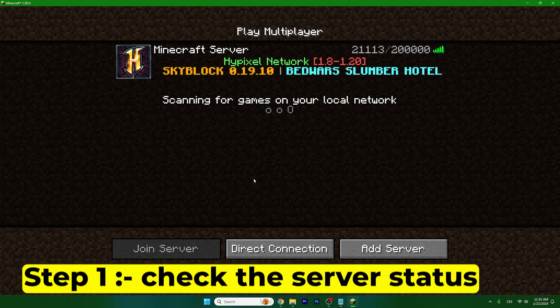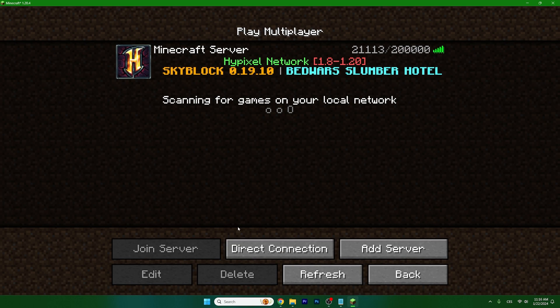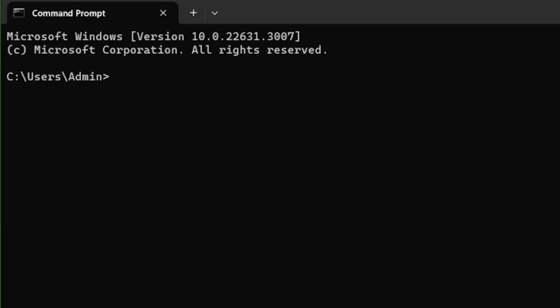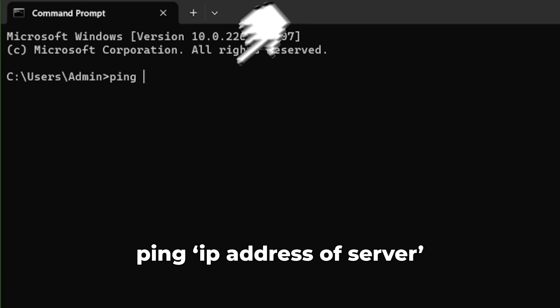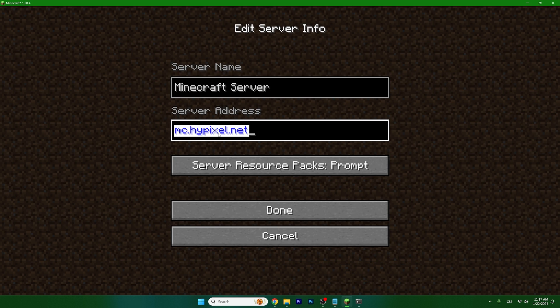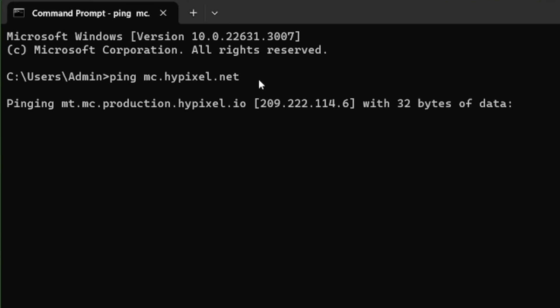First of all, we need to check the server if it's online or offline. It seems online to me, but it could be offline. So go to the search bar and type in Command Prompt, then type in ping and paste in the IP address of the server. If you don't know the IP of the server, just click on it, hit edit, and you can copy the IP from there and paste it in. Now hit enter on the keyboard. As you can see, it's pinging the server and it says request timed out — that means the server is probably offline.